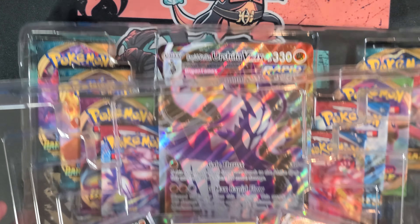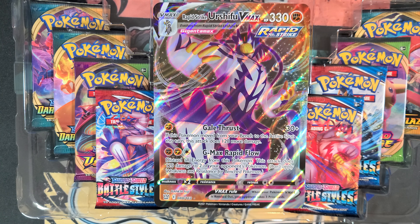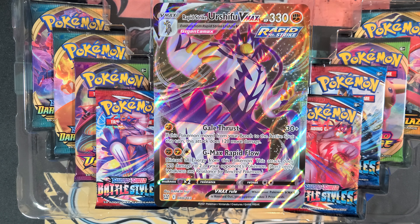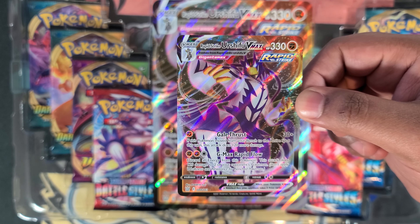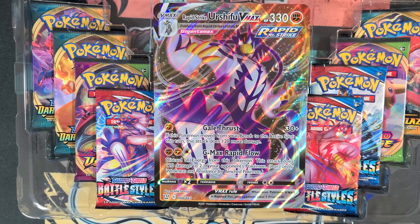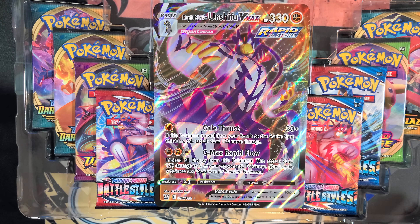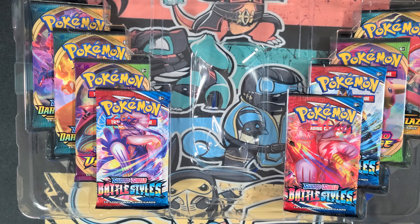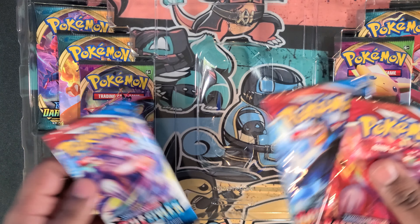At least they're not promos — they're the real cards, which I literally have tons of. So you get this energy card with a reverse holo — already got that — and then you get the Urshifu V. Then you get the Urshifu V Max to add to my collection. These ones actually look better than the actual print run; this one looks more centered. I might end up putting that in my binder.